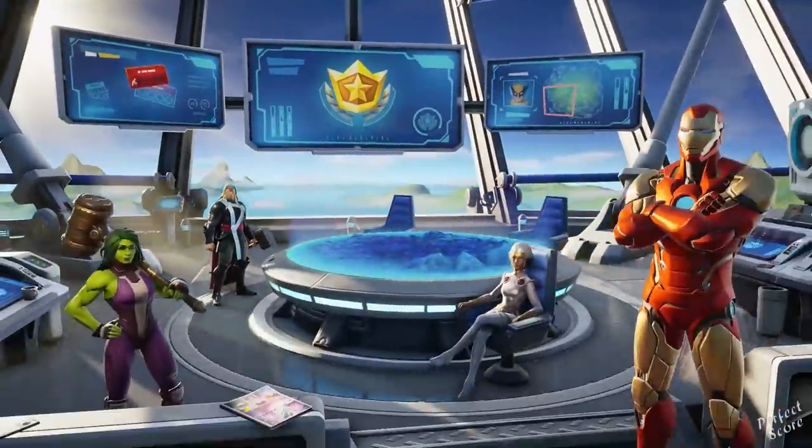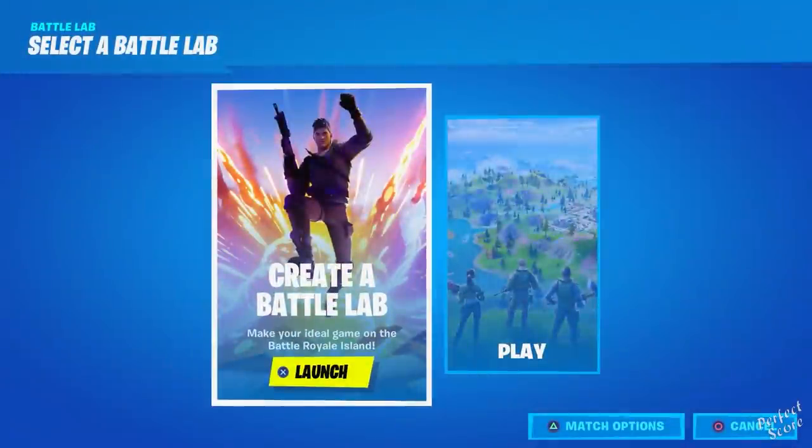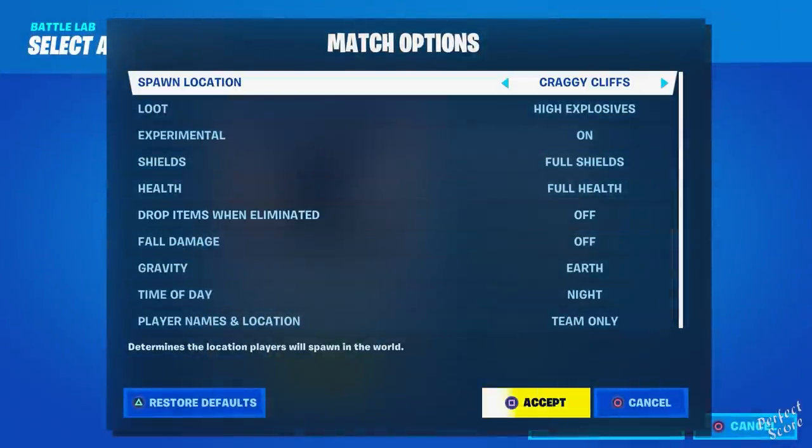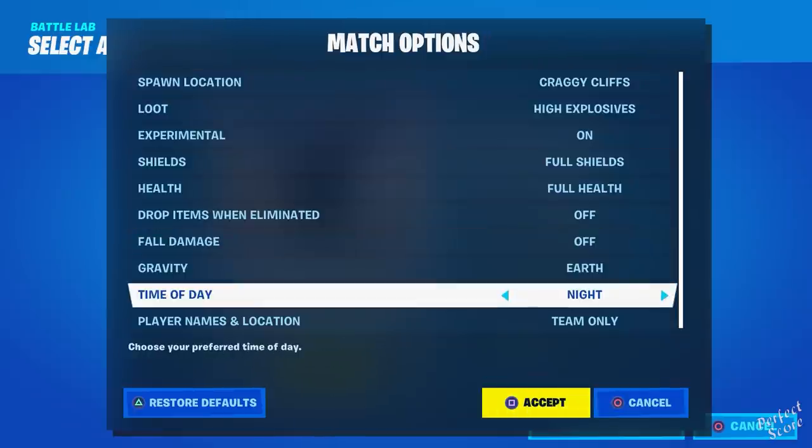The first thing I recommend doing is starting up a match of Battle Lab. Once you press play you're going to get match options, so select that. Your spawn location can be anywhere, but you want to put the loot on high explosives. Make sure to put the time of day on night — there are certain fish you can only catch at night, and the other fish whose time of day is not dependent we can catch those later, but to make sure you can catch every single one, leave it on night so it's easier.